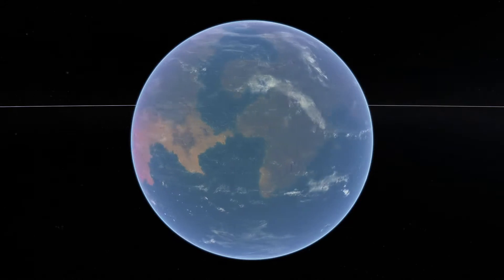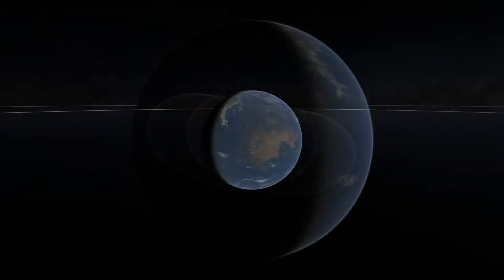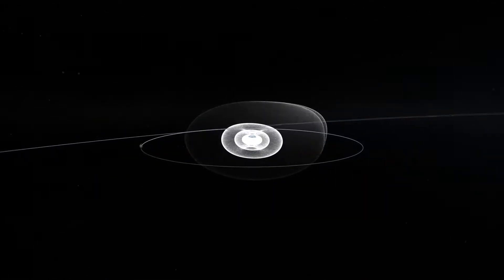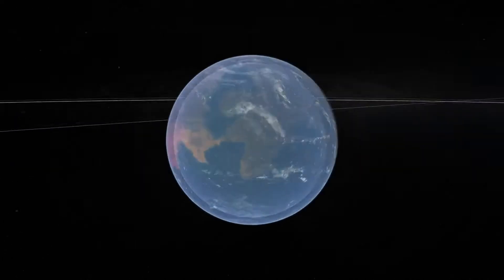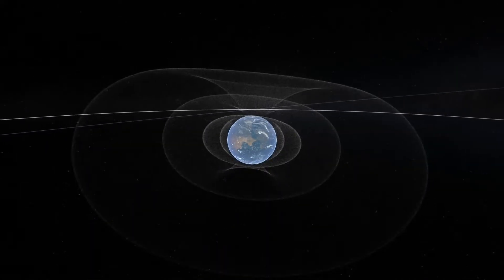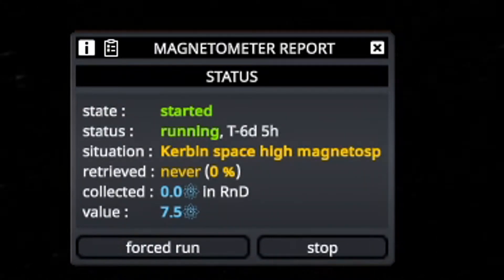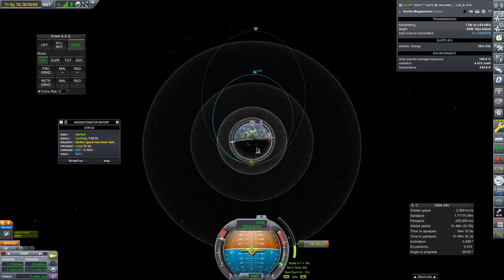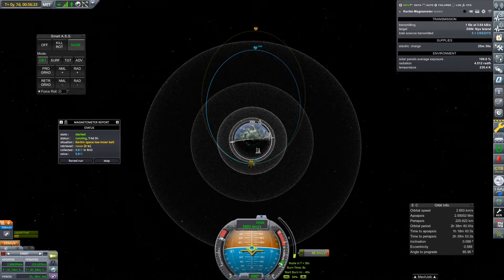Kerbalism adds radiation belts to the game. The layout of these belts varies from planet to planet, but in the case of Kerbal, we have an inner belt, an outer belt, and this weird-looking tail thing called the magnetopause — but we don't need to worry about that one. Everything that's not part of a belt is part of the magnetosphere. This is important because in the eyes of the Magnetometer Boom experiment, these are all like individual biomes that we can run our experiment in. So to access all of these places, we're going to place ourselves into an elliptical orbit with our periapsis just below the inner belt and our apoapsis just above the outer belt.